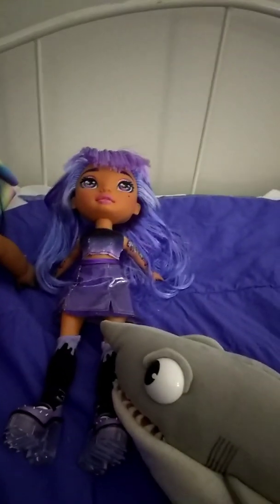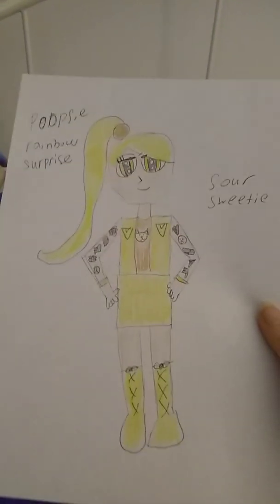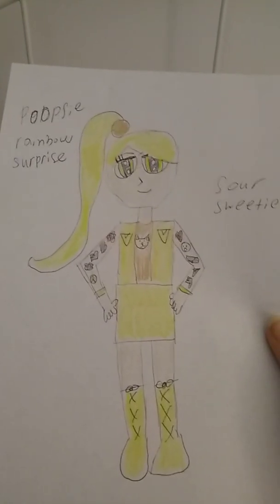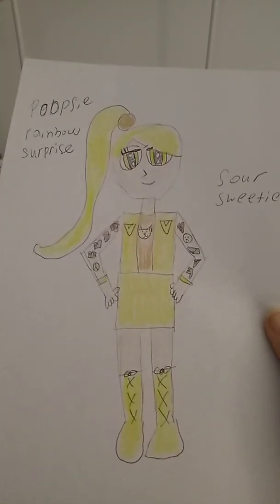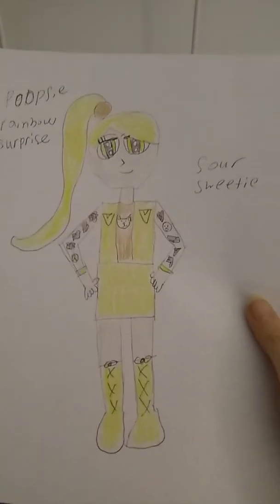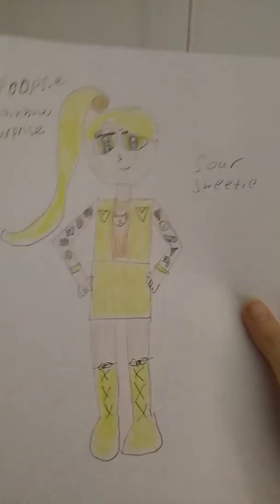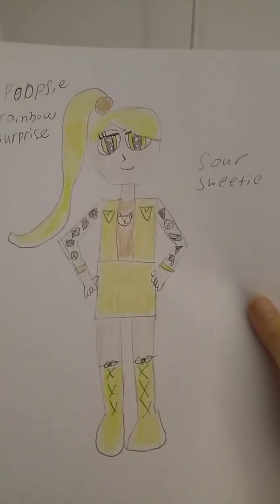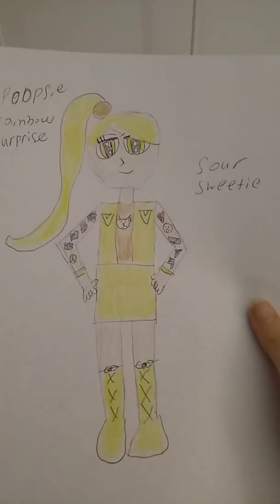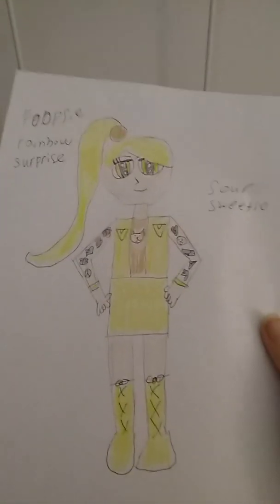Now I'm going to show you the last one we made, which is Sour Sweetie, and she is the yellow one. Because I wanted to do one for every color — they've already done pink, blue, purple, and rainbow, so I wanted to do some different ones. This is the yellow one, and she is Sour Sweetie. She's pretty cool too. She's got a cat shirt and she's got emojis on her arms. She's pretty neat.